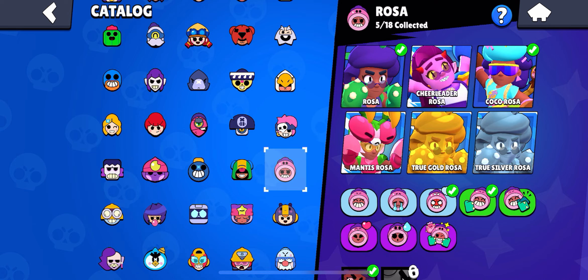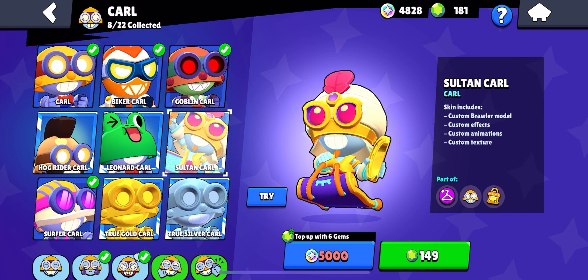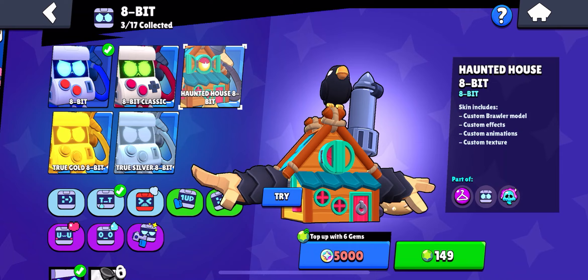Tara actually has some good skins recently — it's between Manis and Coco but I'd say Manis is just a little bit better. Next up is Carl — this one's going to shock you. I really like Sultan Carl but I think Goblin Carl is just the best rare skin in the game; it's unbelievably good for how simple it is. Next up is BB — Thor BB just came into the game and I've seen a lot of hate for it, but in my opinion Cursed Pirate BB is the best BB skin.